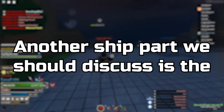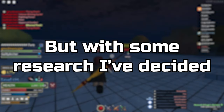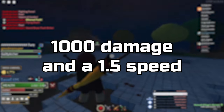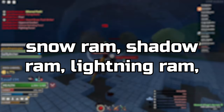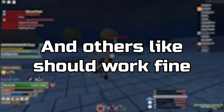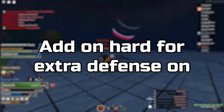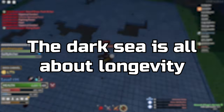Another ship part to discuss is the ram. This is just as tough a choice, but with some research I've decided that any arcanium ram with above 1.3x damage and 1.5 speed should work fine — things like the base arcanium ram, snow ram, shadow ram, lightning ram, and others. As for enchant, if your ram has very high damage like earth, I would run Hard for the extra defense on your ship so you don't immediately destroy your HP. The Dark Sea is all about longevity, not quick kills.